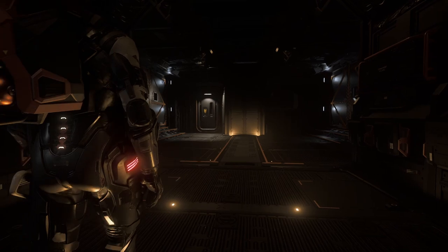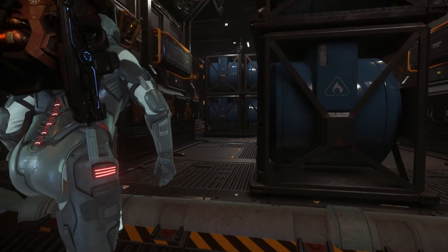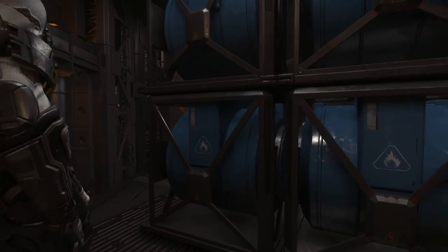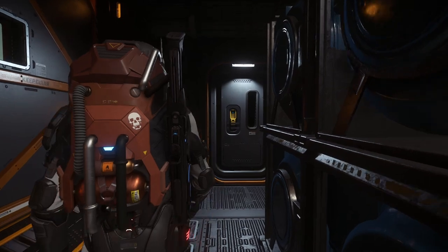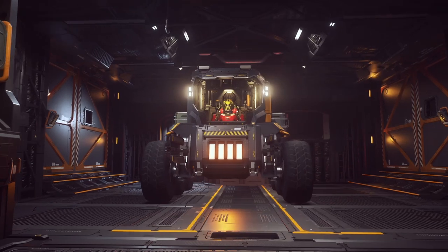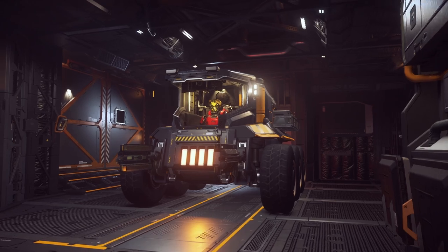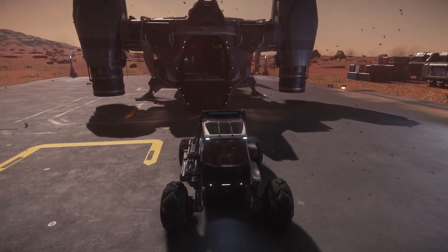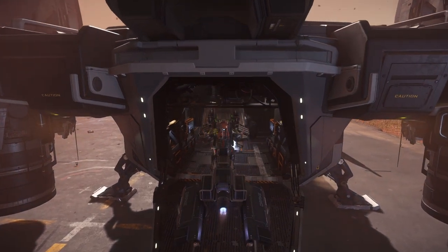The cavernous cargo hold is what really gives the Cutlass Black its jack-of-all-trades flexibility. Capable of holding 46 SCU of cargo for trade, and while in the world of cargo hauling in its current state that may fall into the not-profitable pile, the upcoming changes with the cargo refactor being piecemeal rolled out may see that slight of scale in the Drake's favour. That cargo area is also capable of transporting small ground vehicles — most noticeably, and worth an honourable mention, the Greycat ROC, a ground miner's best friend — also the Drake Mule, a couple of hoverbikes, you get the point.